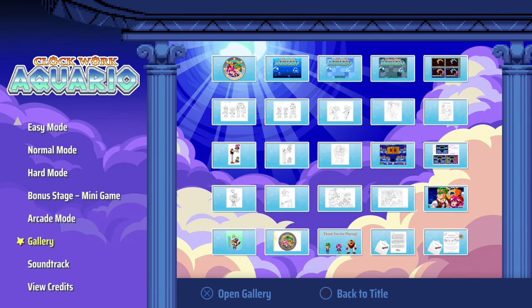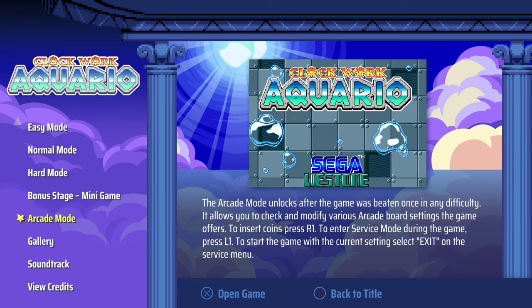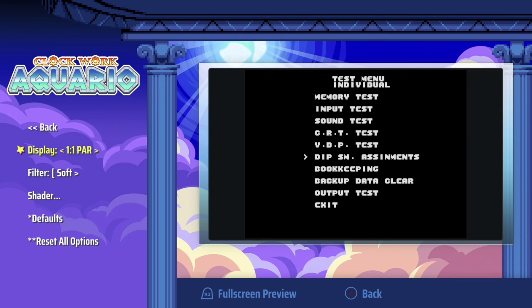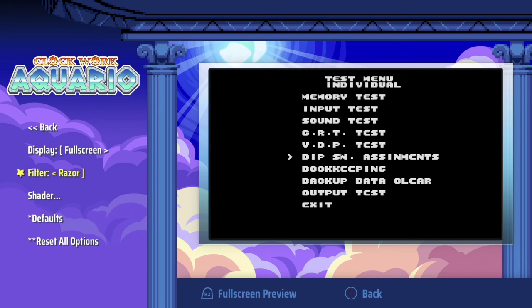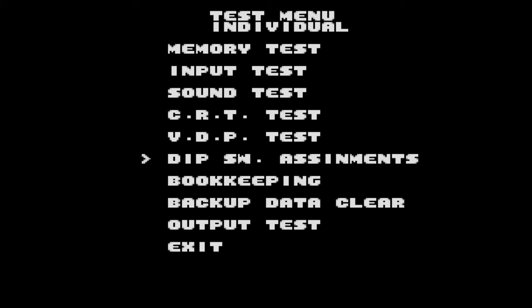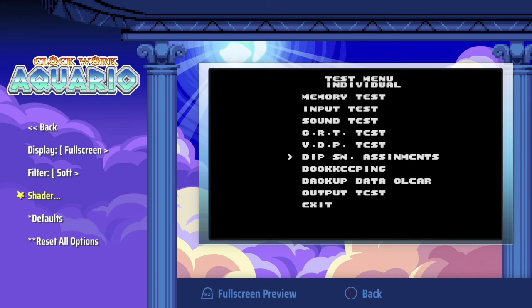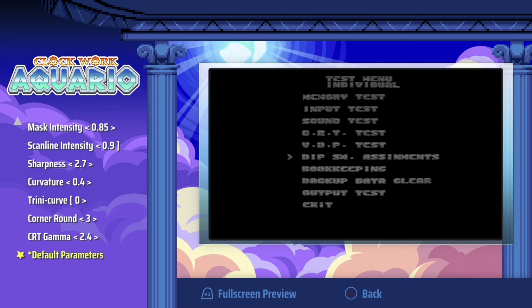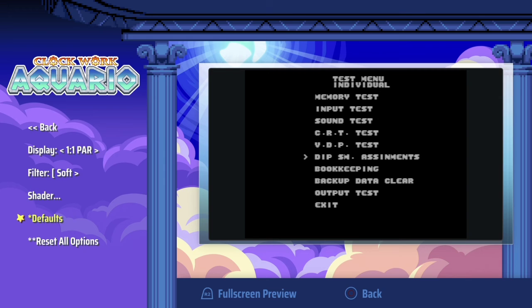Here's the gallery, your soundtrack, and view credits. We're going to check out Arcade Mode now. Under display options, you've got Perfect, 101%, and Full Screen. If you want full screen, you have the option of changing the filters — Razor, Crispy, and Soft. There's also a shader, a CRT filter, different mask types, mask intensity, and sharpness settings. Lots of options.